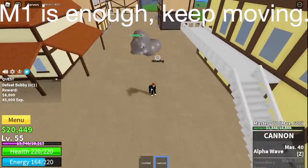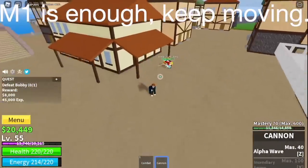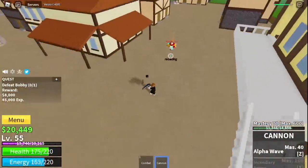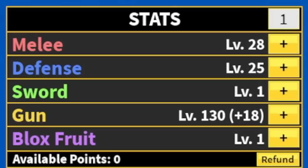Target here is Bobby. He's easy to defeat — left clicks are enough. Just keep on moving to dodge his skill. Your damage is kinda high right now if you follow the stats. The goal here is to reach level 60. Stat check: melee 28, defense 25, 130 gun. At level 60, next island — the desert.